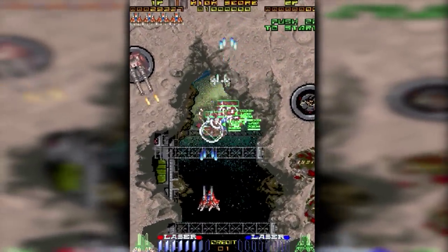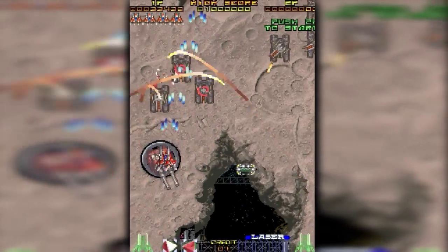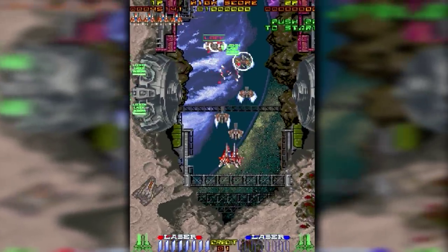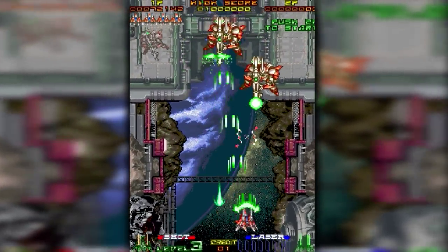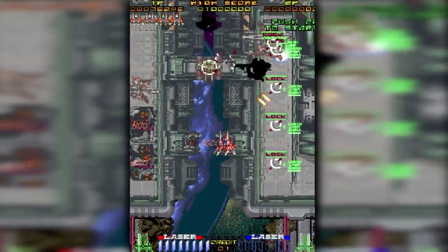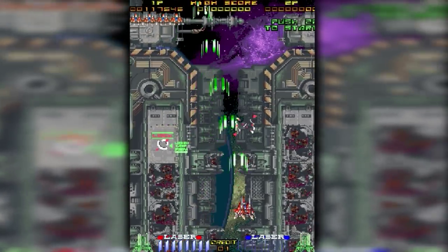While games frequently signal enemy approaches in the background, they rarely acknowledge the transitional spaces between the two planes. Here, targets sweep up towards you, allowing you to methodically lock onto and eliminate them before they become immediate dangers. Locking onto large groups is even formally rewarded, providing the best opportunities for scoring and keeping you engaged with the spaces below.